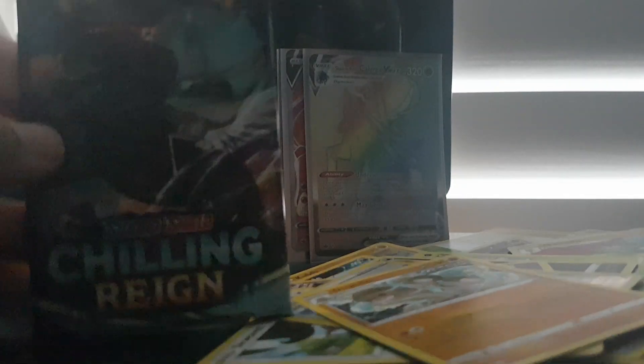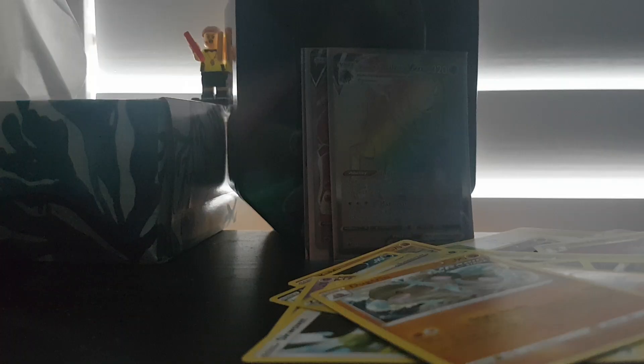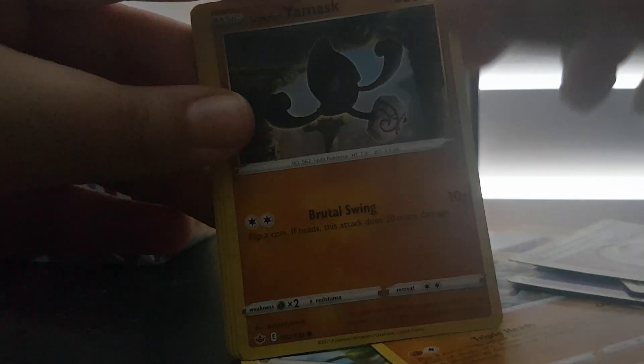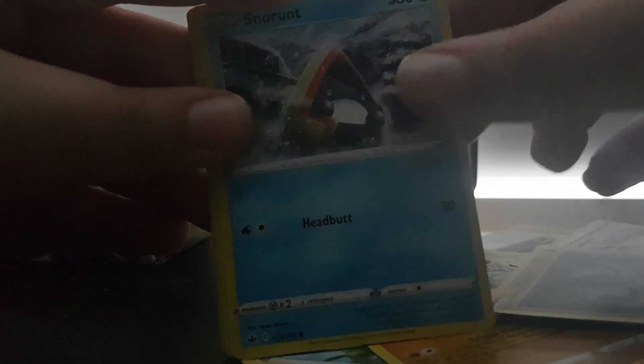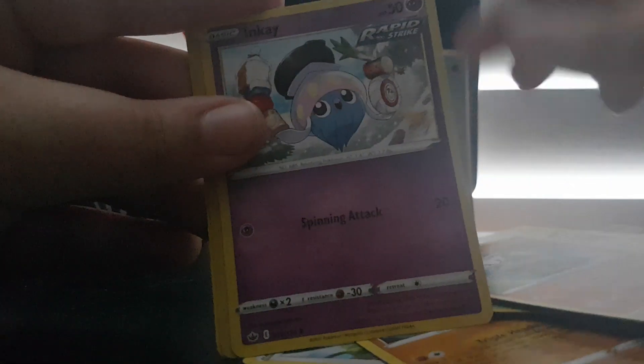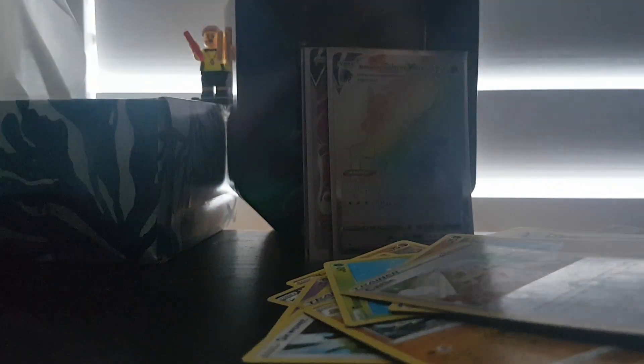This is our last pack of Chilling Rain: Psychic Energy, Path to the Peak, Ledian, Welcoming Lantern, Galarian Yammask, Snow Runt, Boundsweet, Cubfu, Inkay, Katelyn, and Zebstrika.